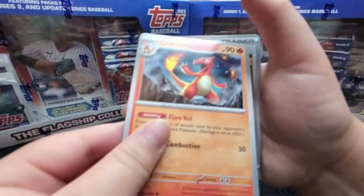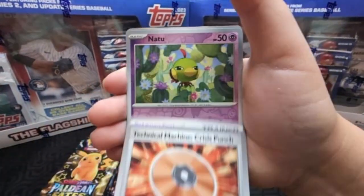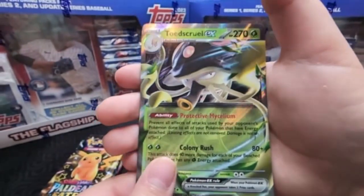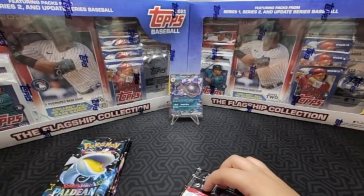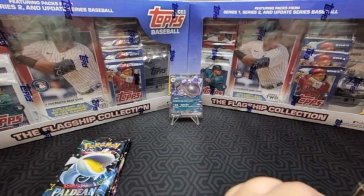Charmeleon — and I want the Charizard. I want the stage two of Charmeleon. Let's get a good hit. Toast Girl EX — is that good? That's just an EX, right? Yeah. I really want to say good things about this, otherwise I'm going to say just buy the ETBs.